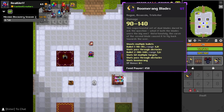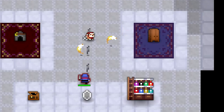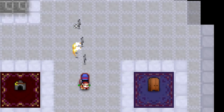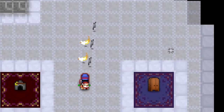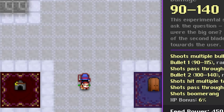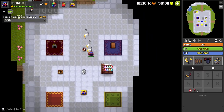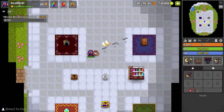Then on assassin we have the boomerang blades. This is like the normal dual daggers, but one bullet actually goes back and forth, and one shoots a little bit longer. The first bullet has 3.6 in range and the other one has 4.8 in range. I think that's kind of interesting.